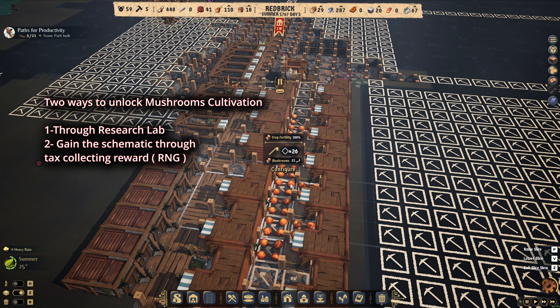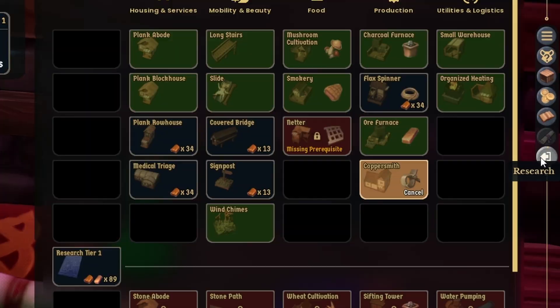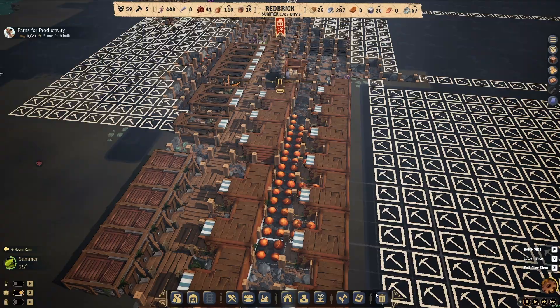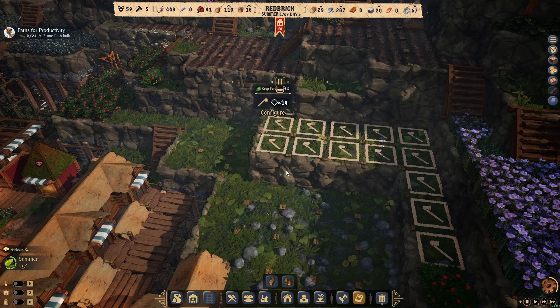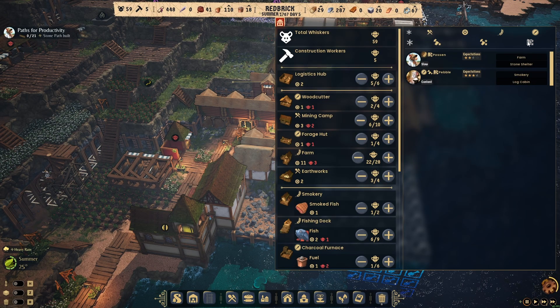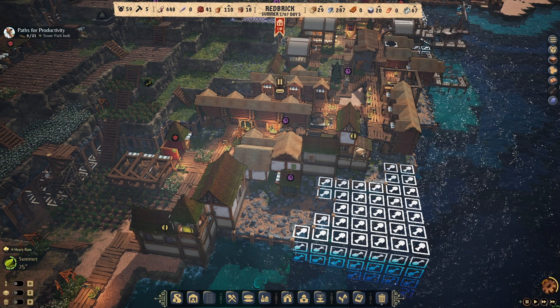To cultivate mushrooms, first you need to research it. Come to the research section and unlock mushroom cultivation. There are two ways to unlock it — one is with the research lab, which you can build here. You need to have educated people to staff it. I have two educated people, and if I put them in the research lab I'll be able to research mushroom cultivation.